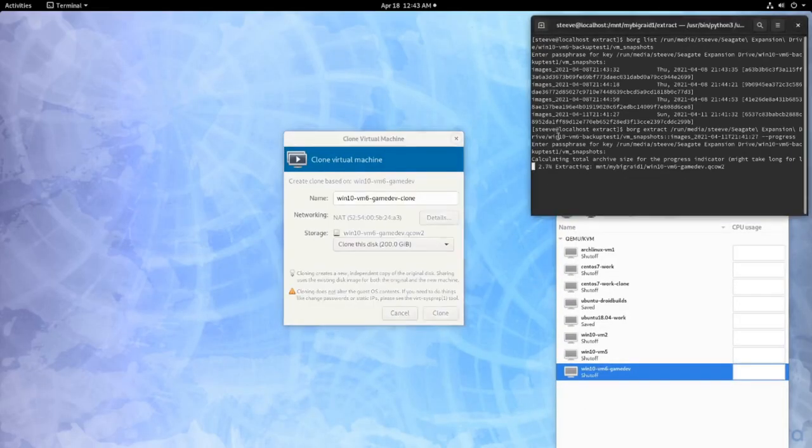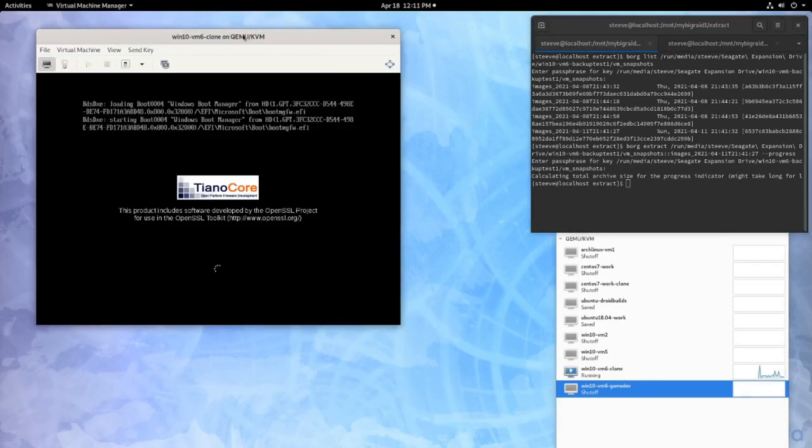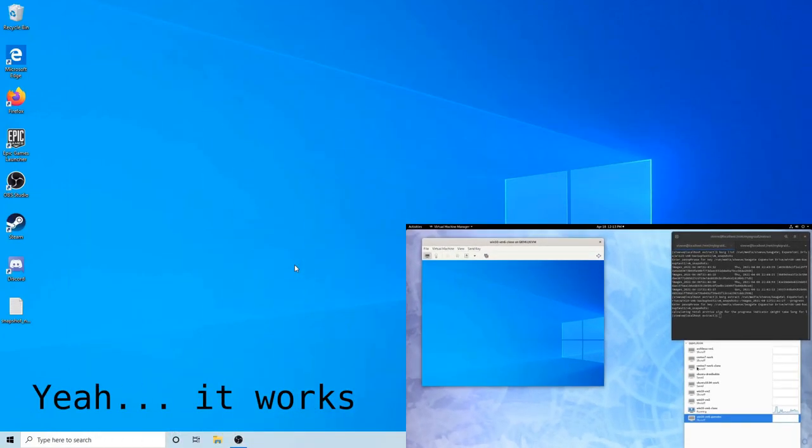Now that's complete, I'm ready to unmount and unplug my external hard drive. But as they say, you don't actually have backups unless you've tested restoring from them. So really quick, I'm going to extract that backup to some spare space on my hard drive, clone my VM and point it to the extracted backup, and fire it up to make sure everything works. Now with that out of the way, I can unplug my external hard drive and know I've successfully made a backup of my operating system while it was running.